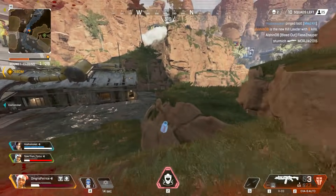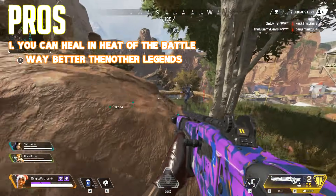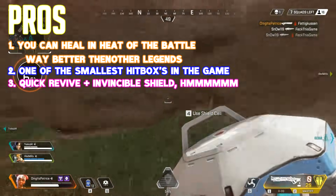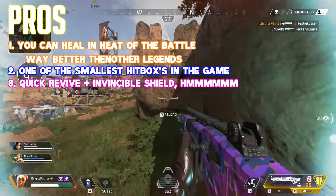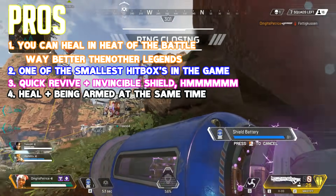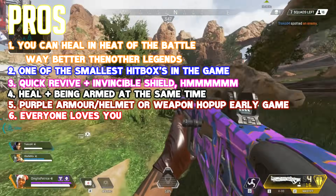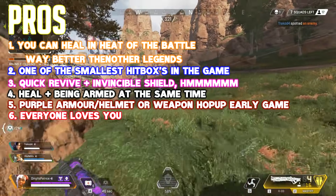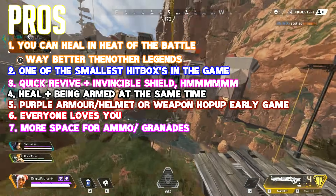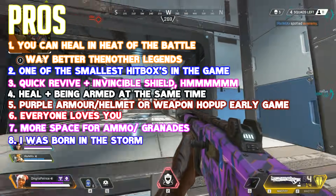Now let's talk about pros and cons, starting with pros. Thanks to your passive, you should almost always have more health than the enemy. Lifeline has the second smallest hitbox in the game. Your reviving is quicker and has an invincible wall shield — that's a super strong combo. You can heal yourself in battle with the drone while still being armed and ready. Your ultimate can be a game changer when you get good loot in early game. You fit in any team composition and can provide a lot of support for your team.